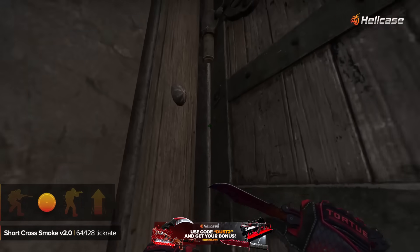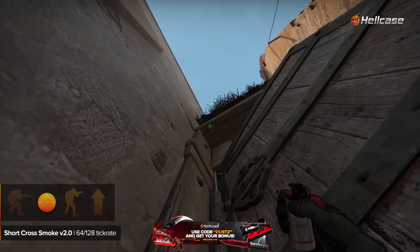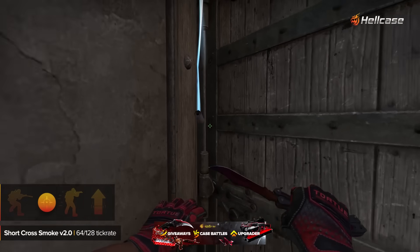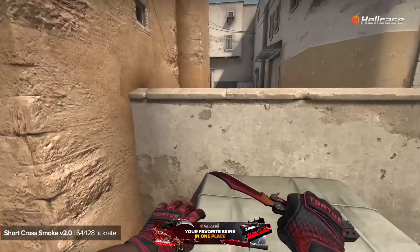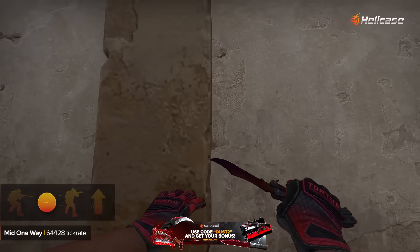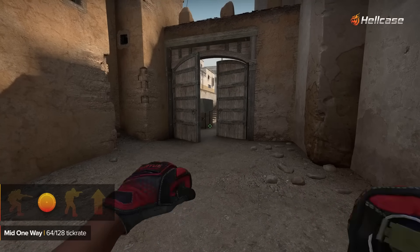This is the same smoke as the previous. You can use this smoke to peek in suicide, make that entry kill, and go back to safety.